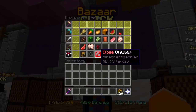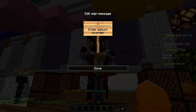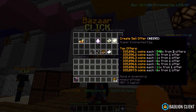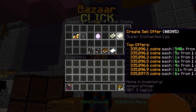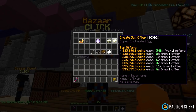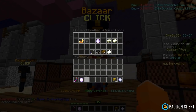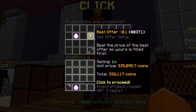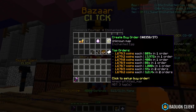It's been ages since I've done this, but I'm planning to bazaar flip. Right now, buying 144 enchanted eggs and crafting them into a super enchanted egg and then selling it after that is super profitable. So I'm gonna do that for a while if I can. I can even instantly sell the egg and still make profit, but I'm not gonna do that — I'm just gonna create a sell order. Now it's time to do that in bulk.